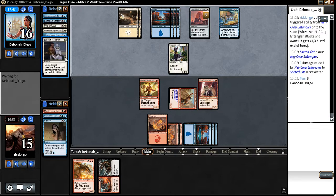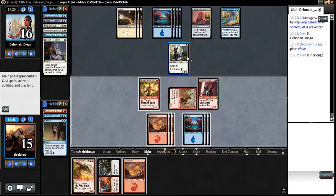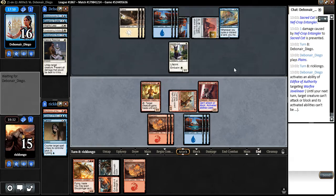This is a fine card, especially if you have a bunch of exert guys. If he wants to use this right now to attack with his Sacred Cat he can, but I don't think he's going to do that — it would be great if he did though, because then we'd get to bring the Glorybringer and attack with it. Don't think we're bringing the Glorybringer just yet. He's now going to target our Javelineer with his Edifice. Not attacking — I don't really want to trade for that Sacred Cat.